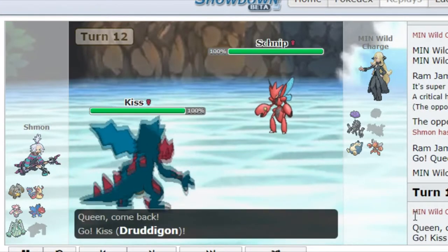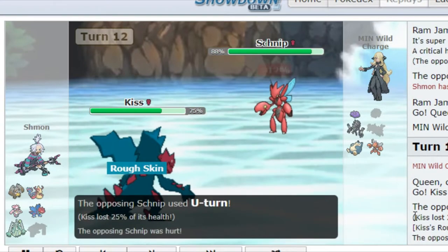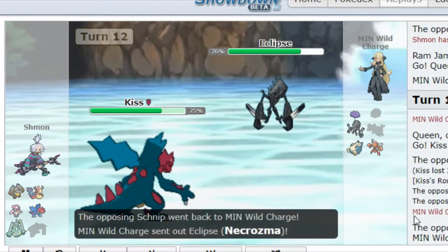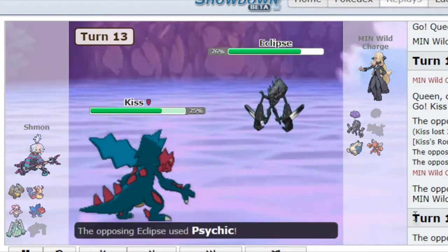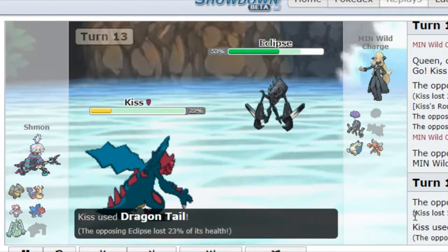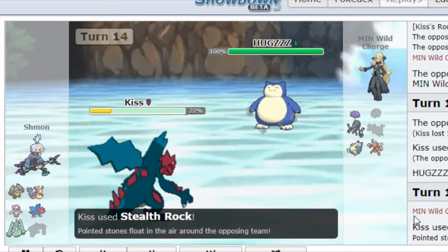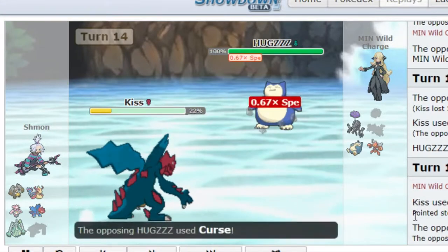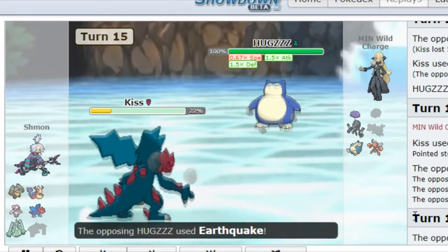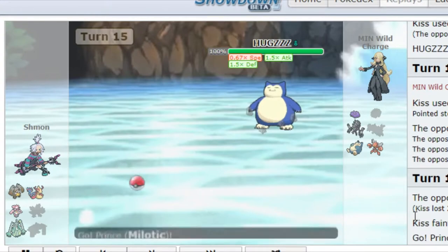I switch in to my Druddigon, expecting him to bring in Scizor so I can bring in my Diggersby. My Druddigon has Rocky Helmet and Rough Skin, which can just deal chip damage. I don't want to Glare in front of this Necrozma because Substitute is dangerous, so I'm just going to Dragon Tail to force him to switch out. He goes into Snorlax. I can go for my Stealth Rocks — I just want those. He goes for the Curse. Next turn he can go for an attack, and meanwhile I'll have to go for Dragon Tail, which actually has negative priority, and that kills me.